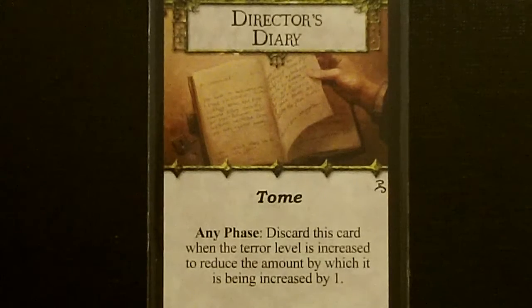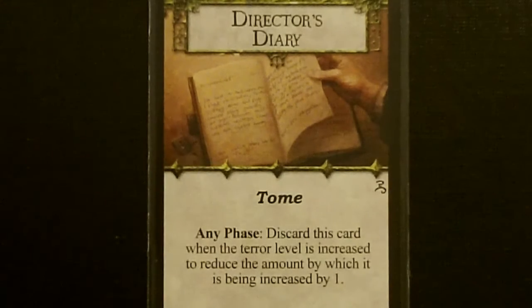His first random common item is the Director's Diary, a tome. During any phase, you can discard this card when the terror level is increased to reduce the amount by which it's increased by one. This is really good for us in the King in Yellow expansion — there are so many things that increase the terror level. Hopefully this will help us out a little bit.